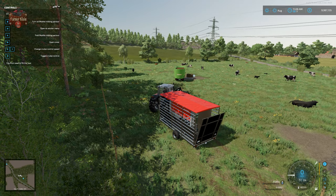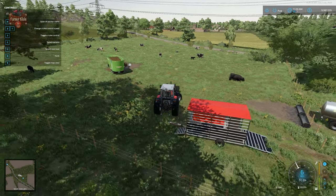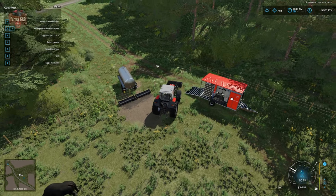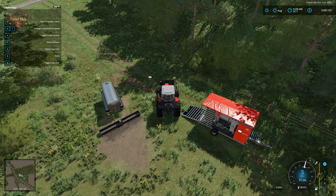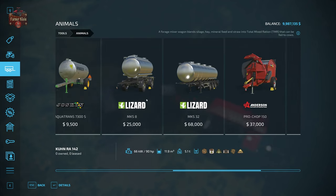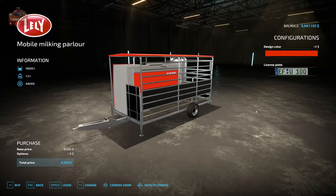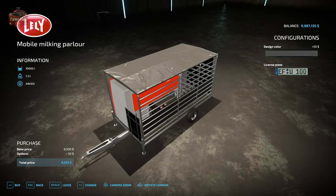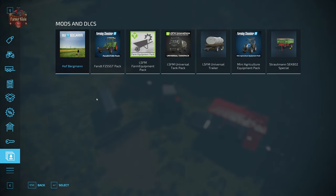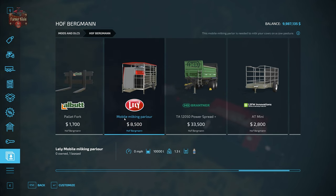We unfold it with X. Let's take a look at where we can buy the mobile milking parlor - if we go to Tools, then Animals, and scroll all the way over, we're going to have the mobile milking parlor: $8,500, holds 10,000 liters worth of milk. We can change the design color which changes the roof tarp, and of course give it a license plate. We can also come down to Mods and DLCs and find it under Hoffbergman.